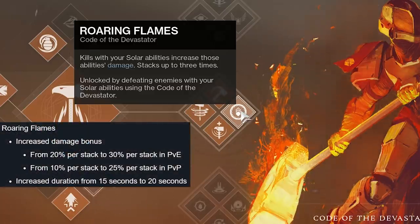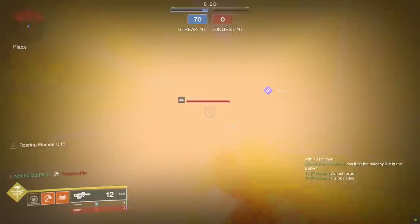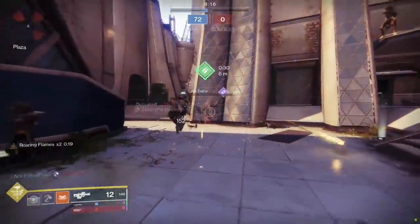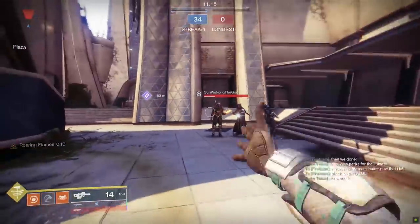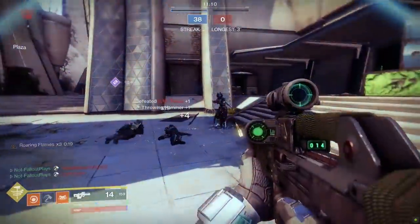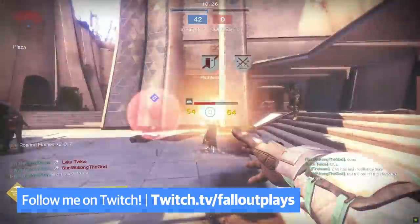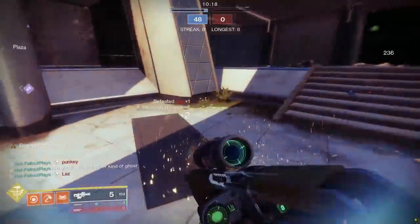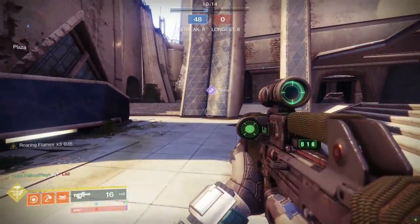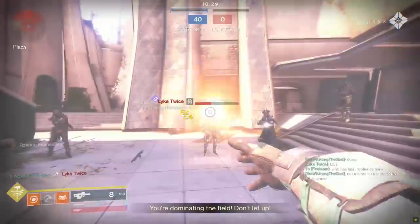With Season of Dawn, it still stacks three times, but now each stack is 25% extra damage — mother of God. Through a very sophisticated and scientific process — by that I mean standing in a private lobby chucking flaming objects at close friends — I've learned that at Roaring Flames level two, a fusion grenade is now capable of one-hit killing any Guardian in PvP, and a Throwing Hammer can potentially one-hit kill a Guardian if they are running low resilience. At Roaring Flames level three, obviously a fusion grenade will still one-shot, but a Throwing Hammer becomes a guaranteed one-hit kill on anyone as well. The duration of Roaring Flames has been increased from 15 to 20 seconds. Before you panic, getting solar ability kills in PvP is kind of rough, especially if you're deliberately trying to get to Roaring Flames level three.